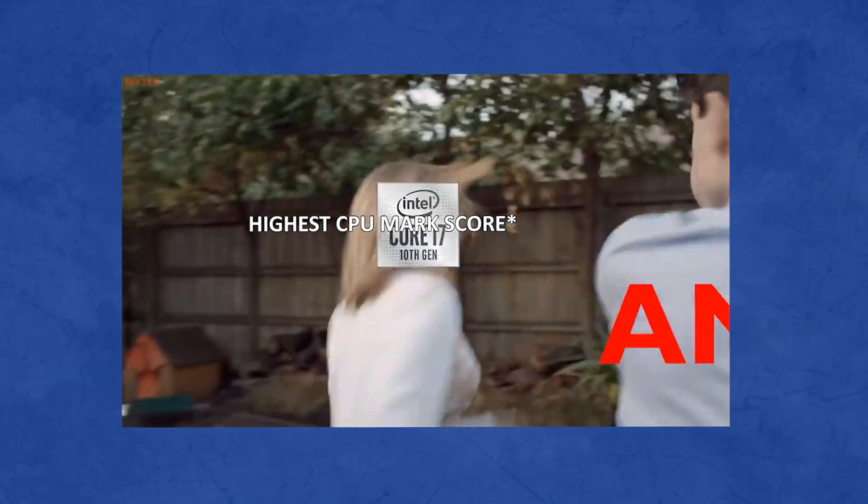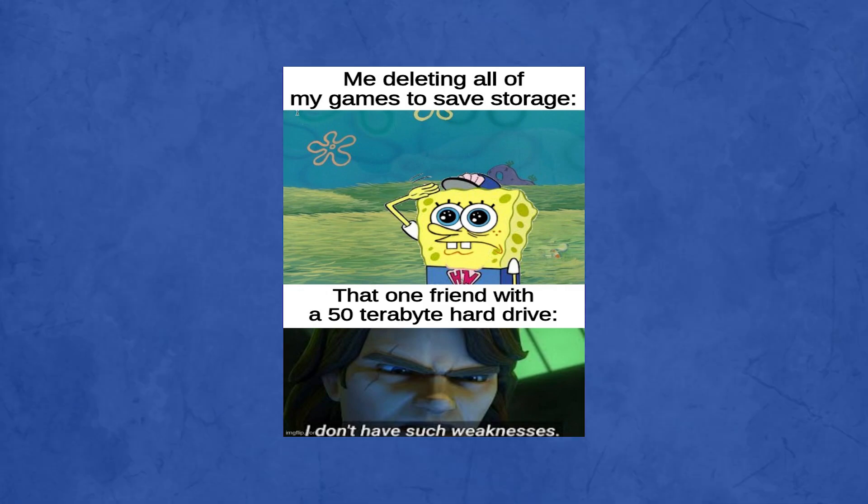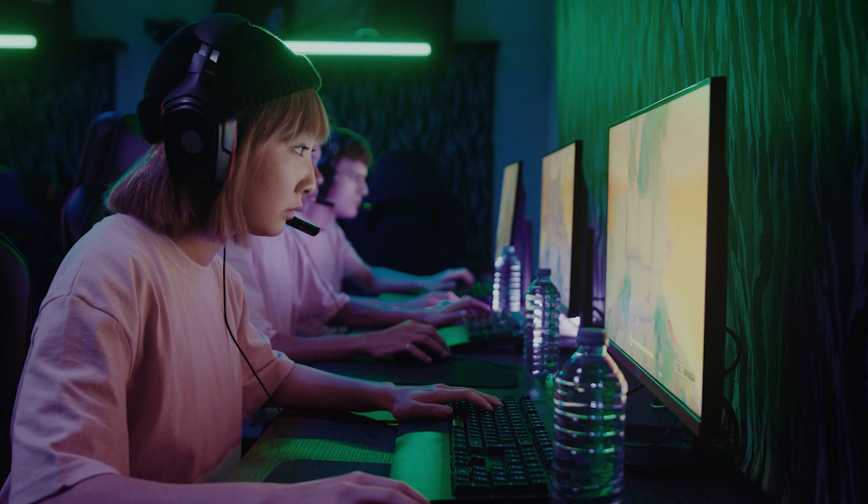The main components that impact gaming performance are the GPU, CPU, and RAM, and sometimes even your storage depending on the game — whether it's installed on an SSD or a hard drive — along with your monitor and screen resolution.